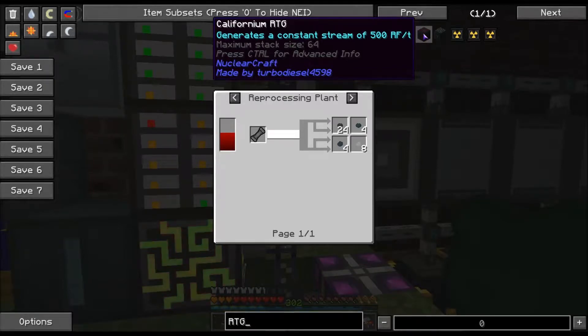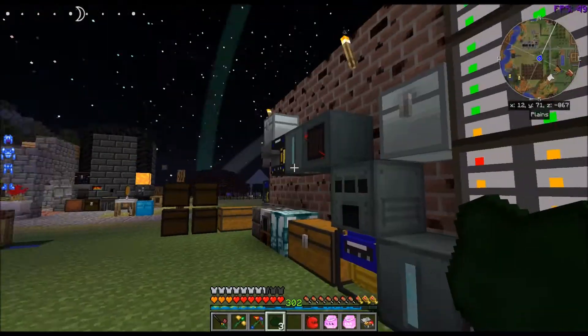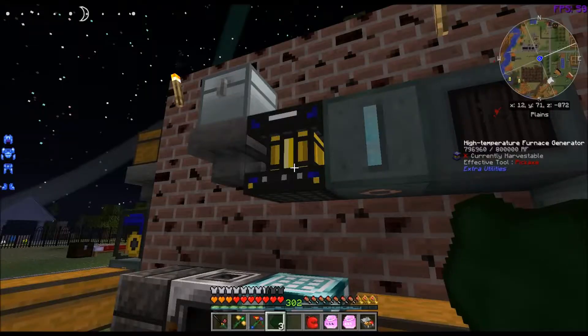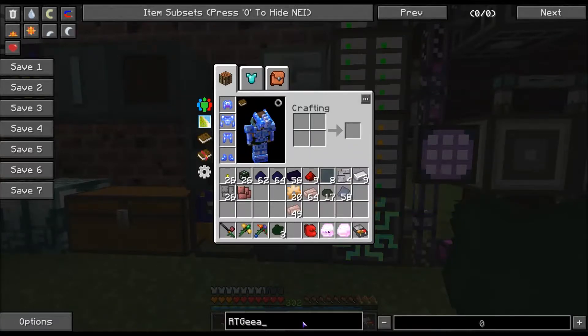If you have 10 californium RTGs, you're at 5,000 RF per tick — that's not too shabby. This generator that I have here on the wall burns through coal like you would not believe — it went through a whole block of coal and only burns for less than a second. This only generates 3,200 RF per tick. So 7 of those high-end RTGs output more than that generator, and it's not burning a block of coal every second.